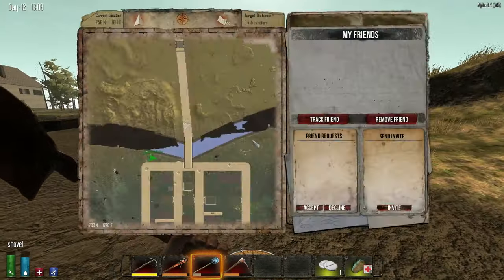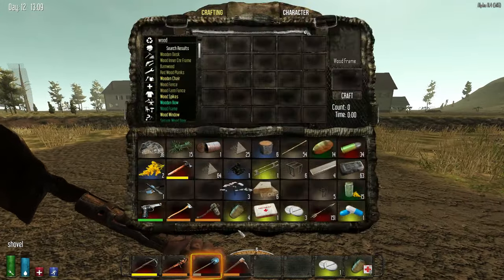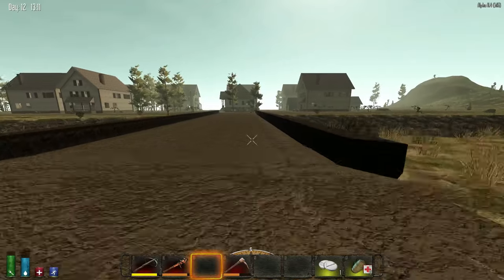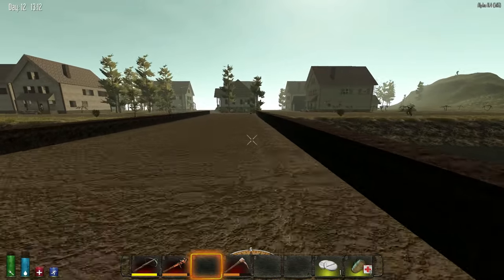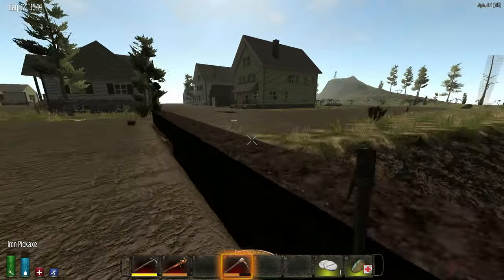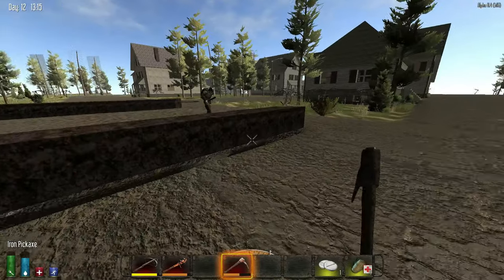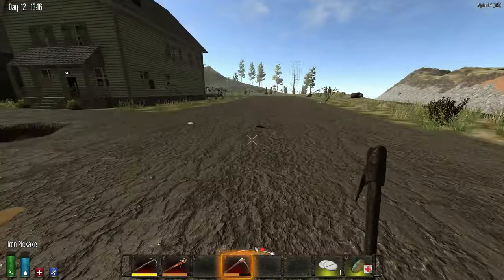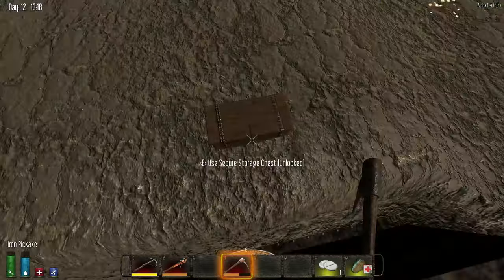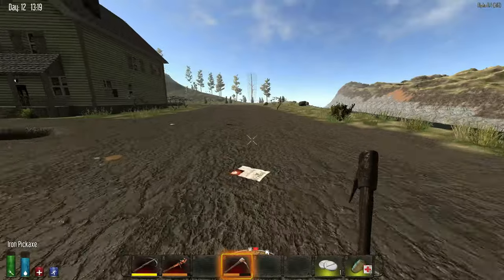I won't harvest those rocks because I'm gonna use them for more building material. I'm gonna put the rocks I got here in the drop-off chests. There you go. I put the stones in that drop-off chest — I got some but I broke a couple.